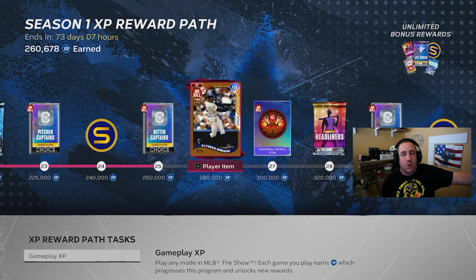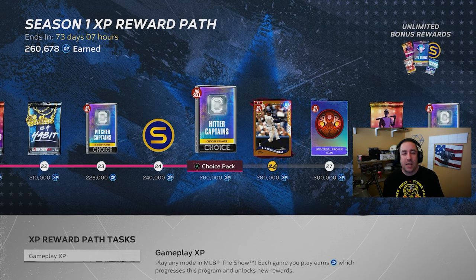Subscribe, like the video, turn notifications on, and leave a comment down below — let me know what's your best diamond pull in MLB The Show 24. As you can see, I have 260,000 XP, which I think is pretty average. I haven't hit the daily XP cap every time, and XP this year is a grind. I chose to grind the game, so we got team affinity done, we got the other programs done, we've done all the conquest maps.